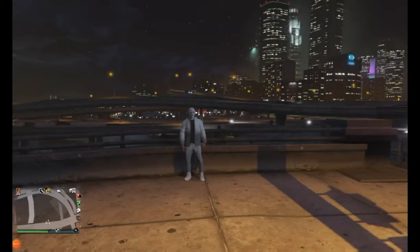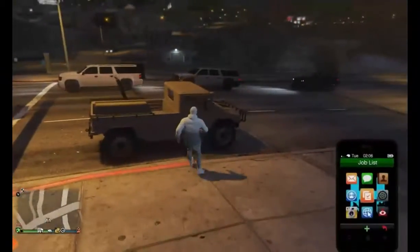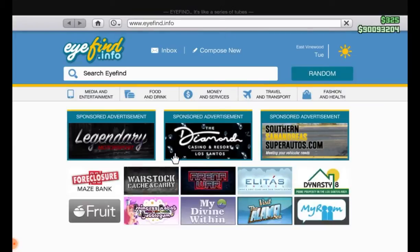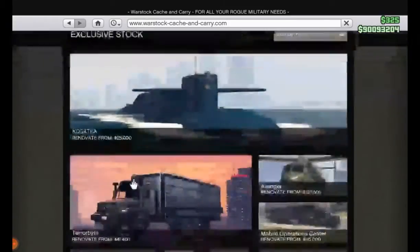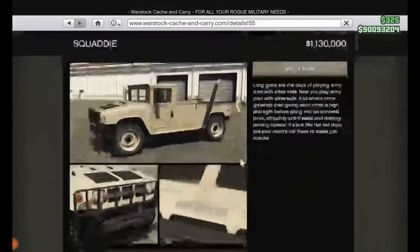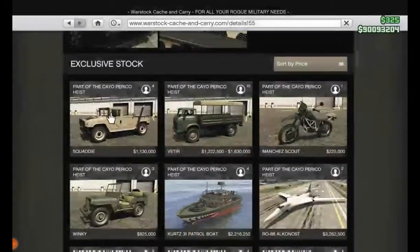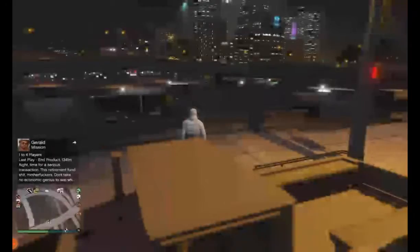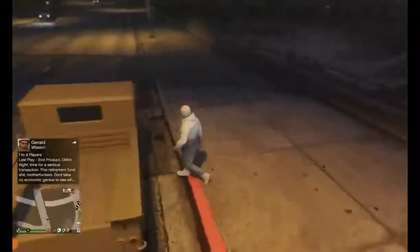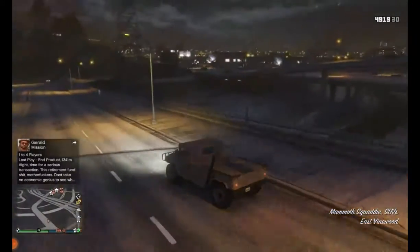It's getting a long one. Alright, so they will customize the menu. I'm on the Squatty, I think it's called. I'll show you how much it's for. There we go. You can get 1 million. That's a nice vehicle. Let's go and customize the Squatty — it is called the Mammoth Squatty.